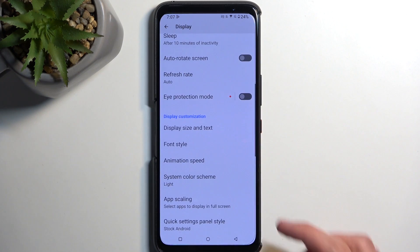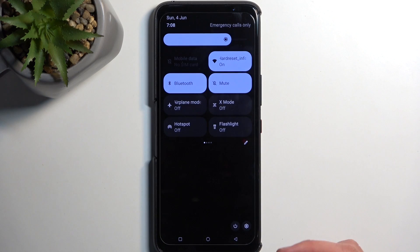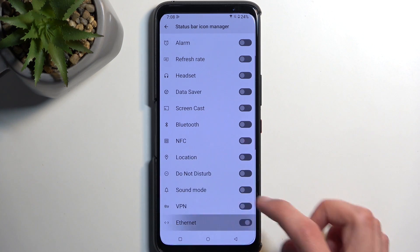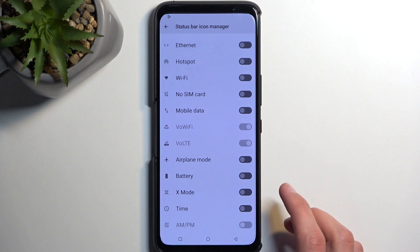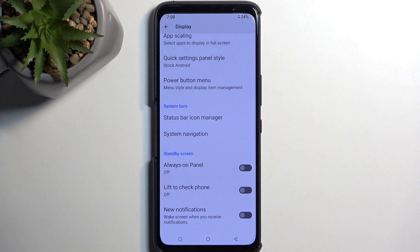Next up is the Status Bar Icon Manager, which lets you hide the icons in your status bar — things like Bluetooth, Wi-Fi, hotspot, and so on. You can toggle off most or all of them. With everything toggled off, there's literally nothing in the status bar. I'd recommend keeping time and battery for basic info, and you can also change the battery display to show percentage inside the icon.